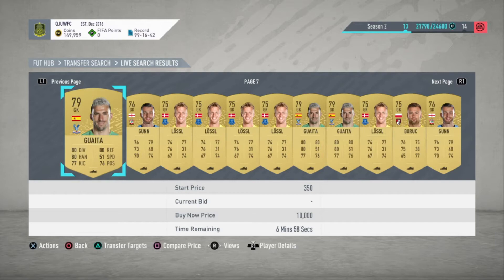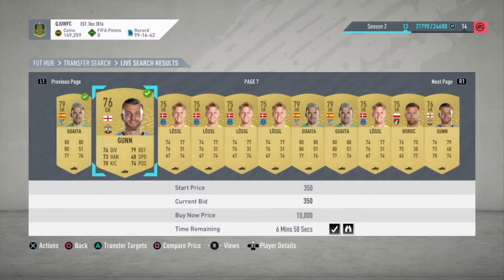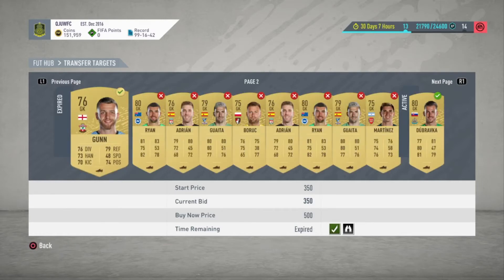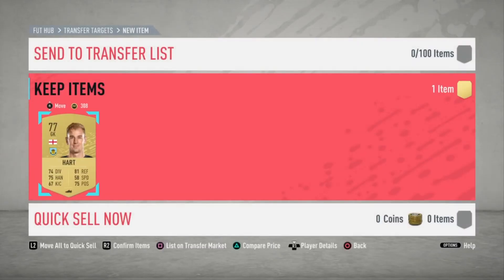You can do this before a game, play a game, and then the auction time has all run out — very easy. A few moments later: we got a lot of goalkeepers, some got outbid but it doesn't matter. All we're going to do is remove expired items, and then go to your transfers.